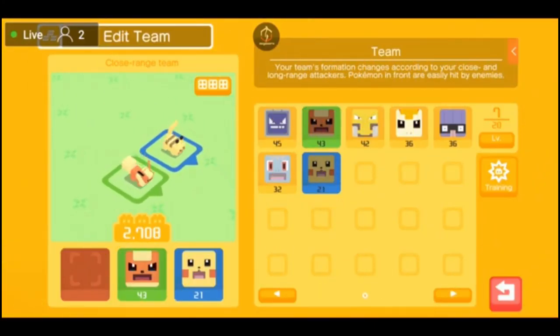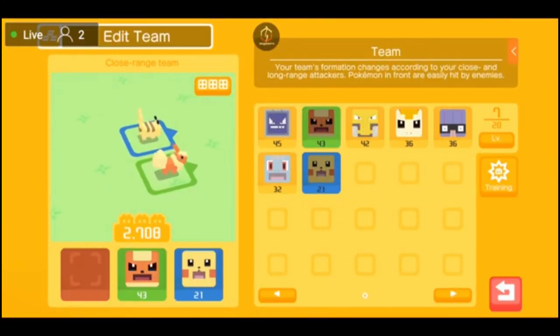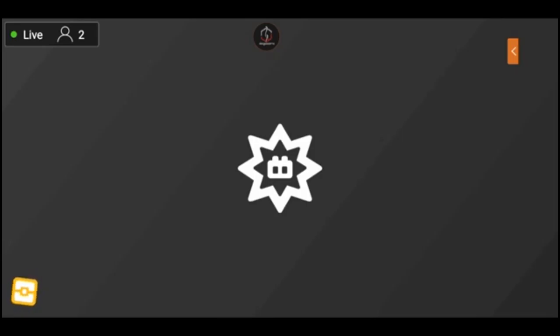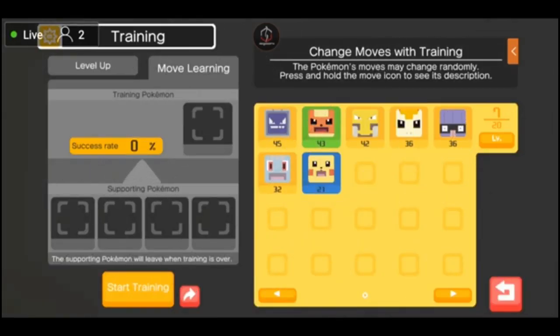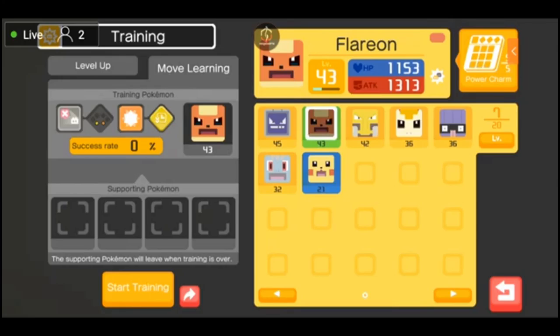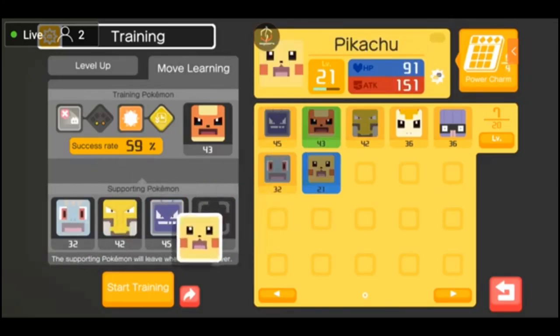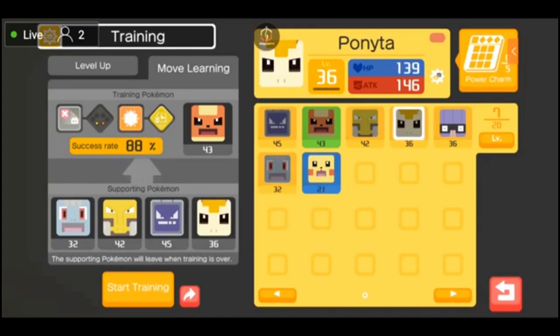There are two more things you can do here. If you click on a Pokemon — let's say Flareon — you can click on Training. You can do multiple things there, but I won't go into complete detail as that's another video. Basically, you can drag Pokemon you don't want into the supporting Pokemon area — those are the Pokemon you'll be getting rid of. You cannot use a Pokemon that's currently on your team as a support. You can currently level up your Pokemon or use move learning.